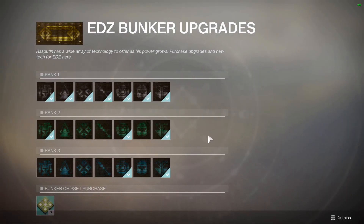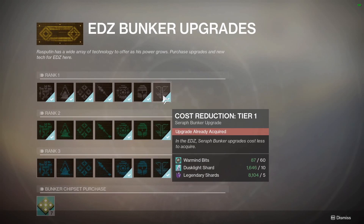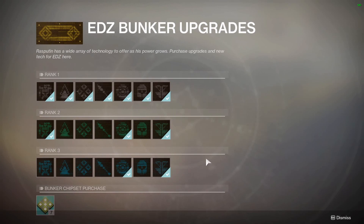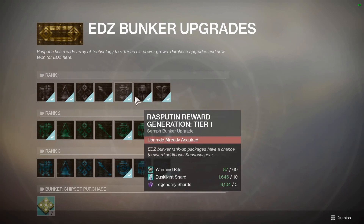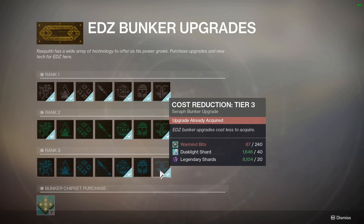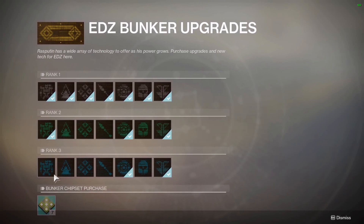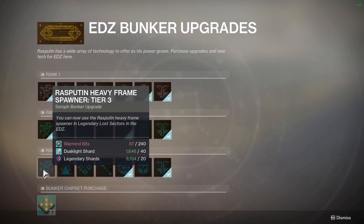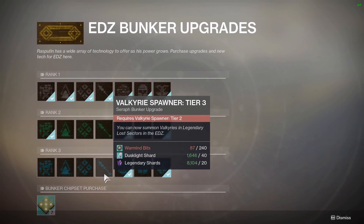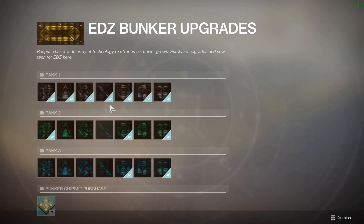As far as purchasing upgrades goes to actually upgrade the bunker, the first one you're forced to purchase is Valkyrie Spawner Tier 1. After that, I would recommend going down the line of cost reduction of upgrades. I also had a misconception that you needed to purchase every single upgrade in Rank 1 before moving on to Rank 2 — that is not the case. The only thing you need to do, if you want to purchase cost reduction Tier 3, is have cost reduction Tier 1 and Tier 2 unlocked first. For example, I can purchase Rasputin Heavy Frame Spawner Tier 3 because I have Tier 2 unlocked, but I cannot purchase Valkyrie Spawner Tier 3 because I do not have Tier 2 unlocked. But I can purchase Tier 2 because I have Tier 1.